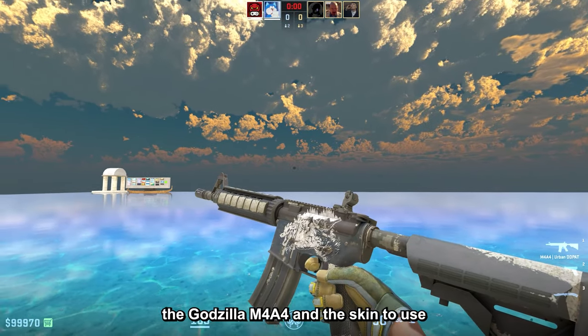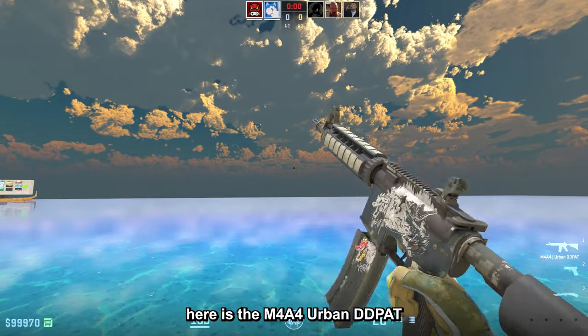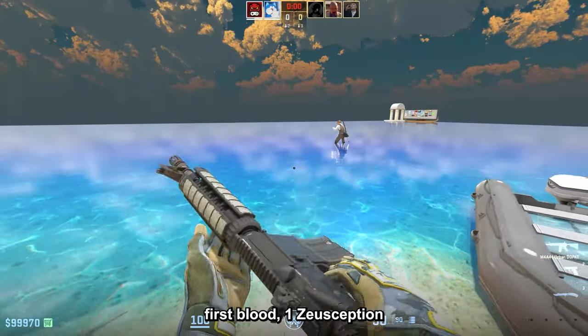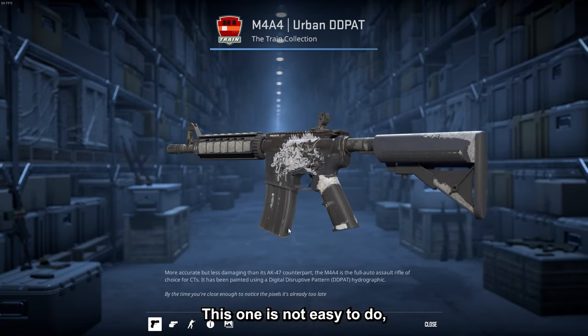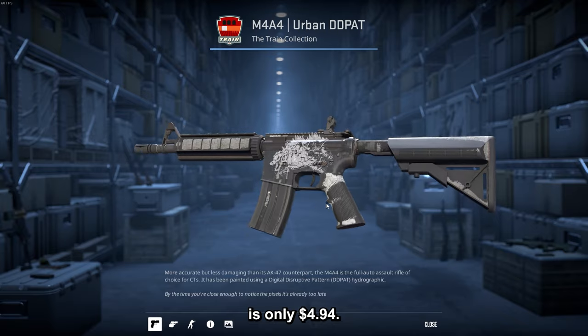The next one is the Godzilla M4A4, and the skin to use here is the M4A4 Urban DDPAT in Barrels card. The stickers you need are one X First Blood, one Zeusception, two Fast Banana, and one War sticker — all scraped to the max. This one is not easy to do but the total price of the combo is only $4.94.